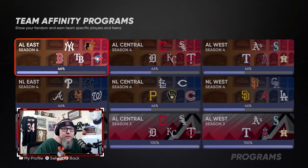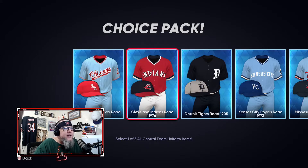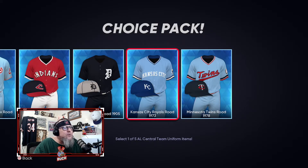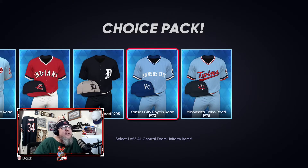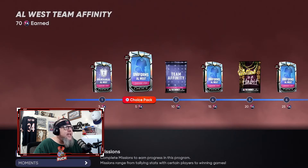Let's look at uniforms from the other divisions. AL Central: White Sox baby blues with red — pretty good; the Indians are straight fire; Detroit — love the dark uniforms, gray-on-black hat with white logo, super clean; then you've got the 70s Royals and 70s Twins baby blues — both iconic uniforms. Eye candy! I love all these uniforms. That's why I didn't make my own uniforms this year — the game gave us so much great content.